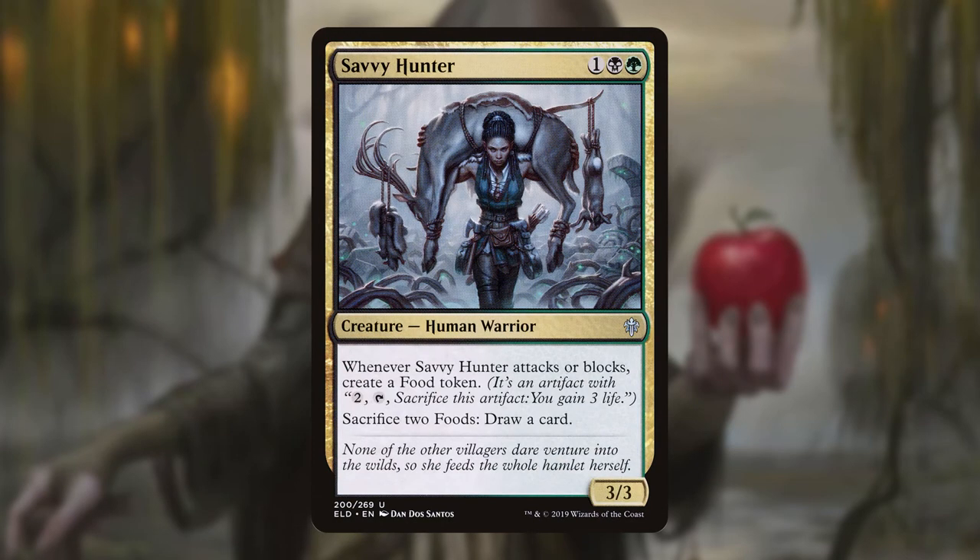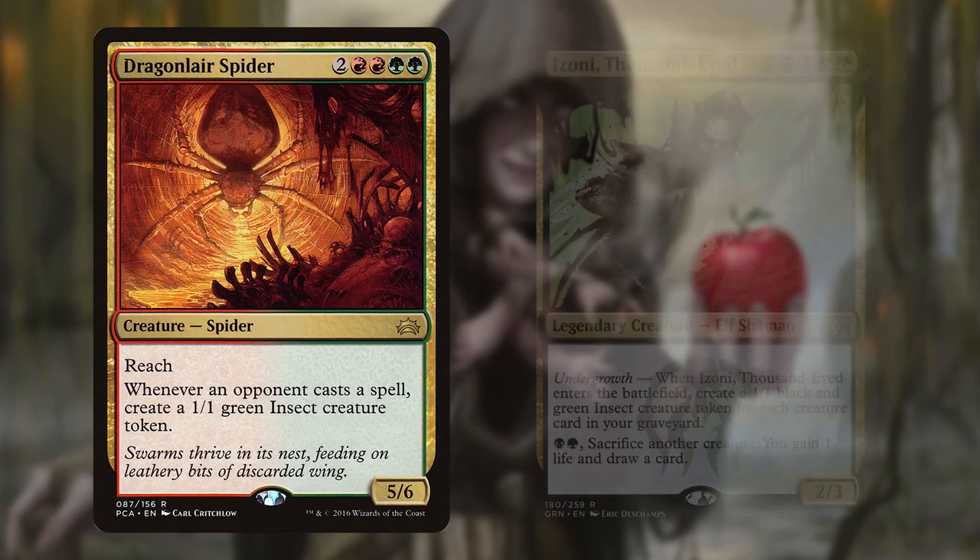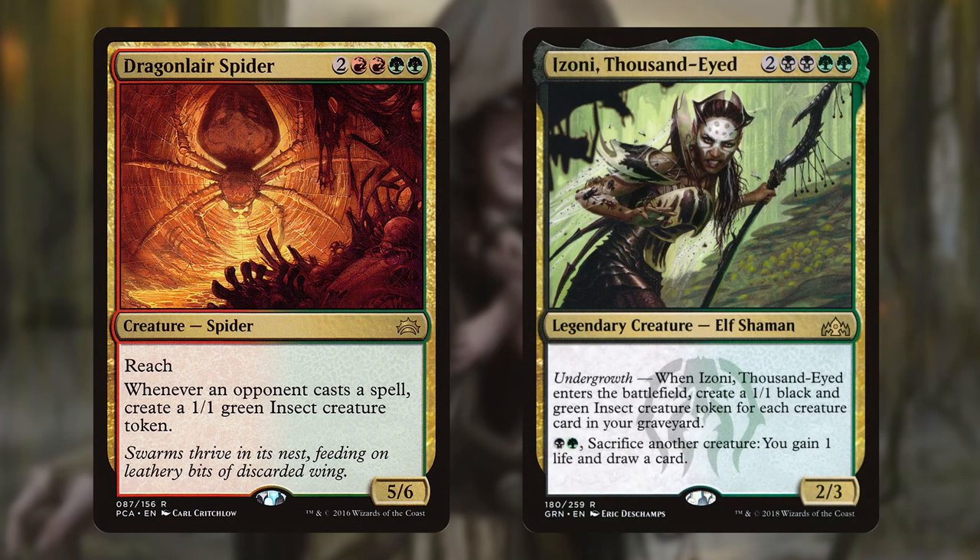Savvy Hunter generates Food tokens whenever she attacks or blocks, which we can either pay two to sacrifice and gain three life, or sacrifice two tokens to the Hunter to draw a card. Both Dragon's Lair Spider and Izoni, Thousand-Eyed can generate 1/1 Insect tokens for us — the Spider makes them when an opponent casts a spell, and Izoni makes an amount on entry equal to the number of creatures in our graveyard. She can also sacrifice creatures for black and green to gain us life and draw us cards.